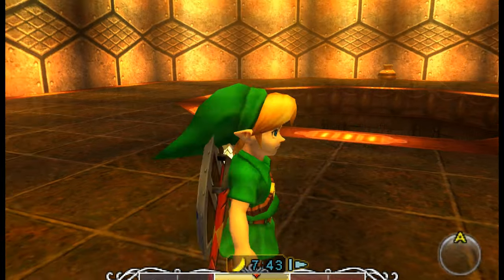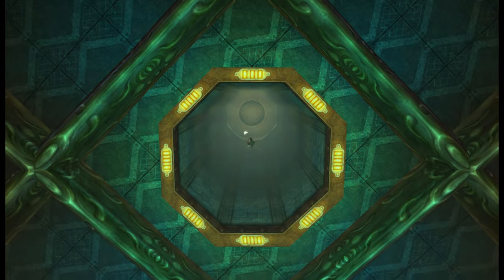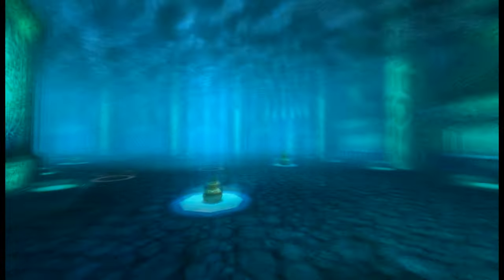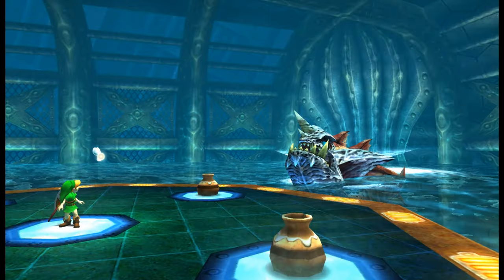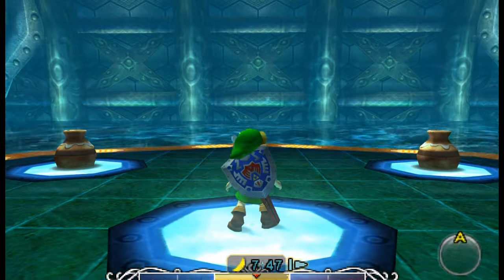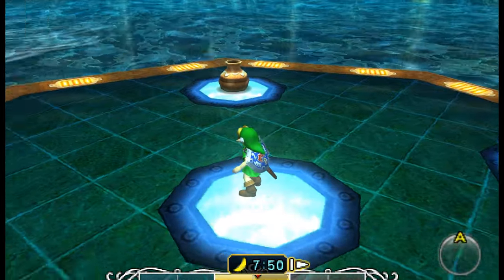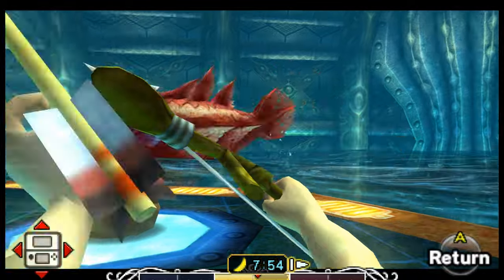Just made sure I got everything equipped properly. Now let's head straight down. What do we have here? Gyorg, Gargantuan Masked Fish. I'm sure they've changed up this boss fight from the original a little bit, so we're going to have to figure this out. I know we've got to shoot it with arrows.